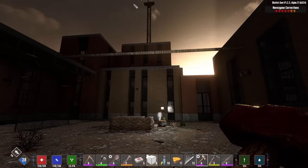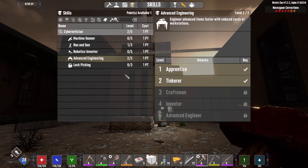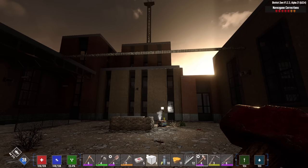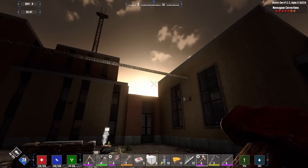Hey, what's up everyone, Glock Nine here and welcome back to Lockdown Two. It is the morning of day eight. I've got three skill points to spend — first and foremost I want to go into Advanced Engineering again, level two. With the last point I'm going to go Daring Adventurer, which will gain us access to better trader items and give us five percent more dukes.